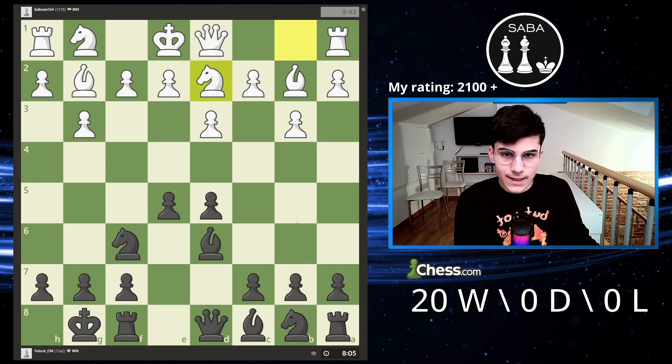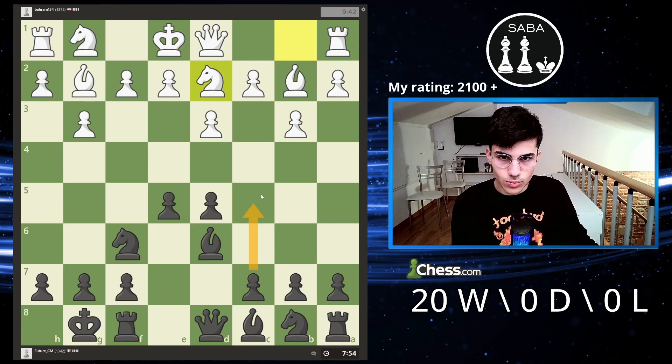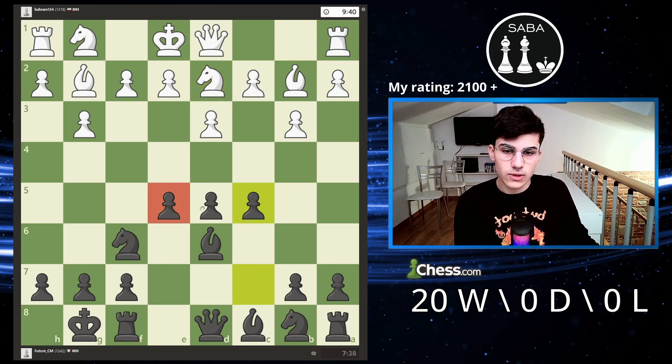I could develop the knight, but at this point I really like to have three pawns in the center. If you have three pawns, you are sure you are going to push something and the position is not going to close. If I have two pawns and push e4, he blocks it. But if I have the c5 pawn, he can't block it because I'm going to open the position. For this reason, I want to have three pawns in the center to open things up.